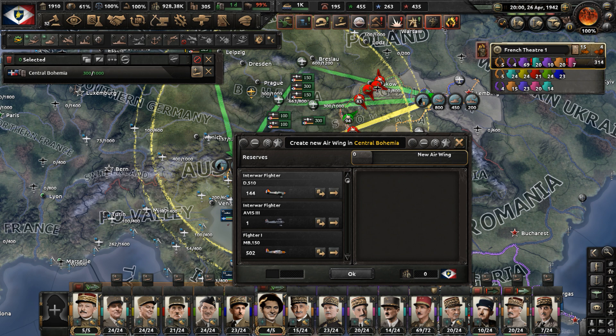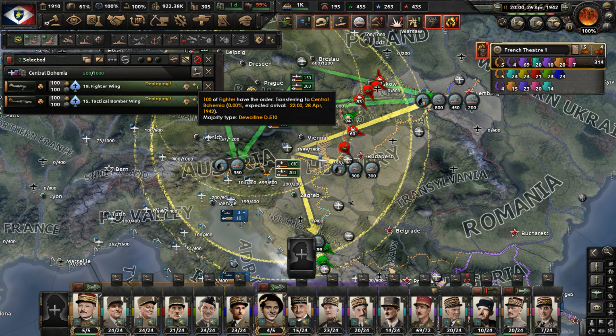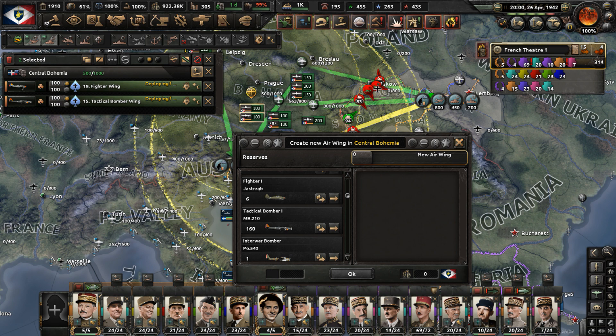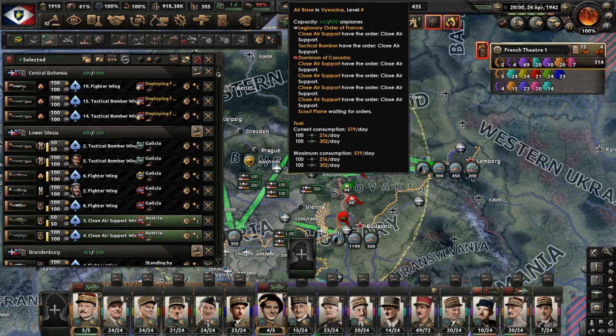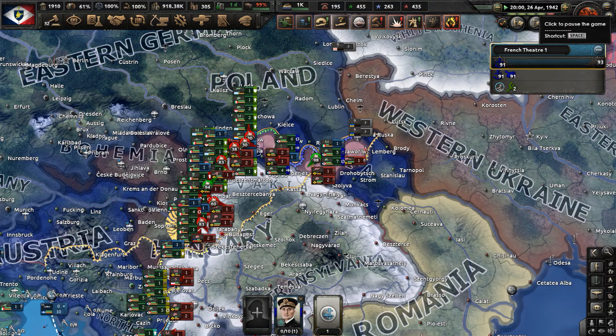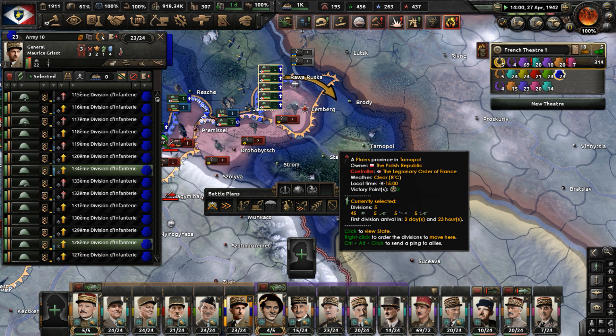We defeated the Polish Republic in Part 6 - they're a puppet of the Austrians, but they went down. I need to get some close air support established, one unit of a couple squadrons of tactical bombers that will focus on Hungary, or close air support, whatever we may have. Move these planes forward and aim for Hungary. The French Air Force is really going all in on Hungary, and our plan at this moment is to take Budapest. We've already captured Vienna, we just need Budapest because it is a very important city.